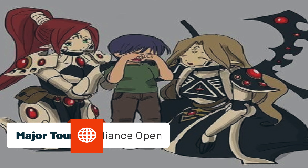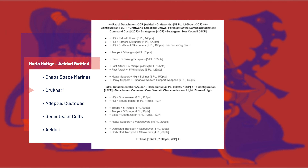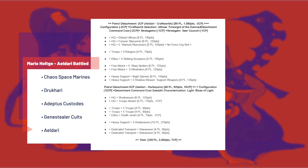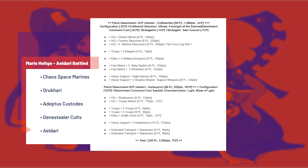Next up, and back to old rules, is the Firebug Alliance Open major event. Mario Holtz's Eldar is a great example of what we cannot expect to see make it through the balance datasheet moving forward, with both Harlequins and indirect weapons being nerfed. Mario went 5-0, but because the event didn't have a sixth game to at least try and get a true winner, he ended up with third place just on points. Mario beat Scorpius Chaos Space Marines, Drukhari Dark City, Meta Custodes, Genestealer Cults, and finally Meta Harlequins.